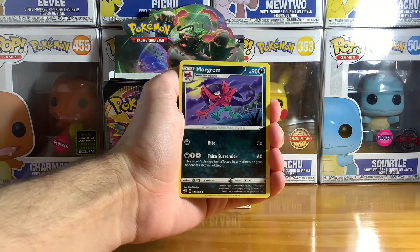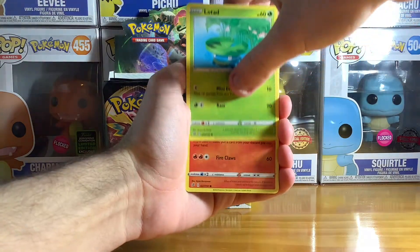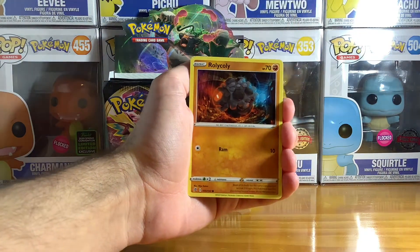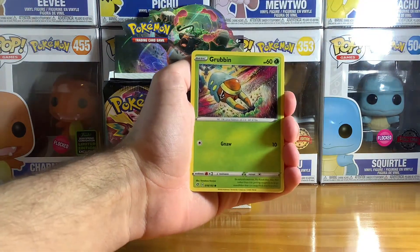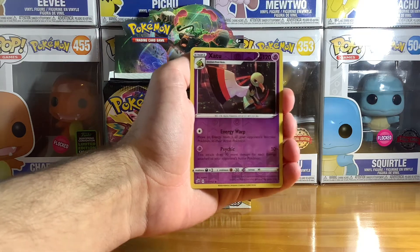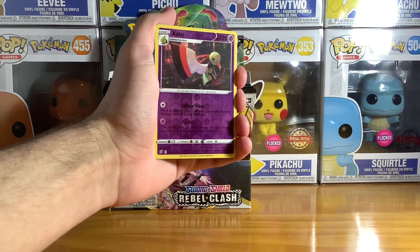More green. Lotad. Growlithe. Rolycoly. Meditate. Got my Grubbin.